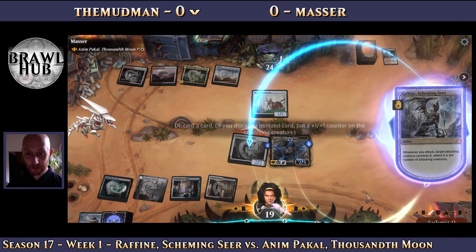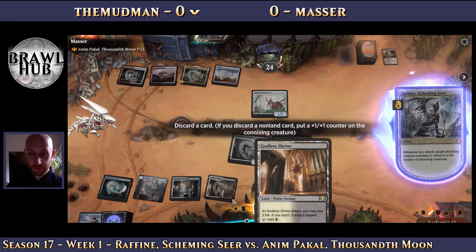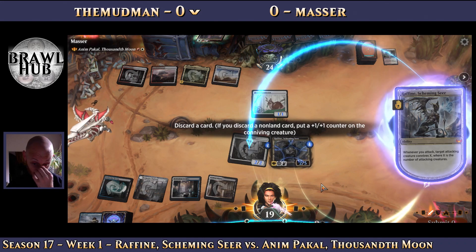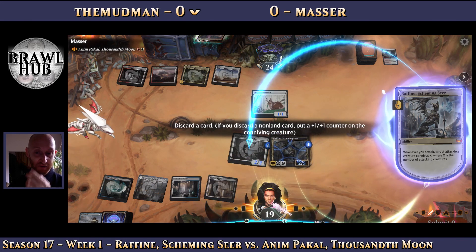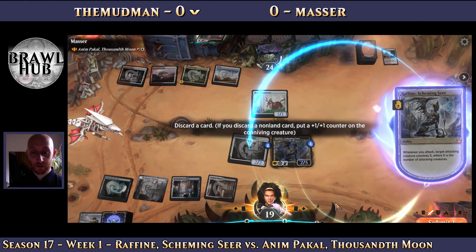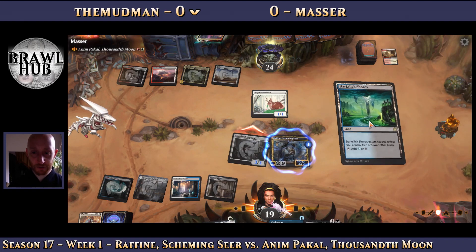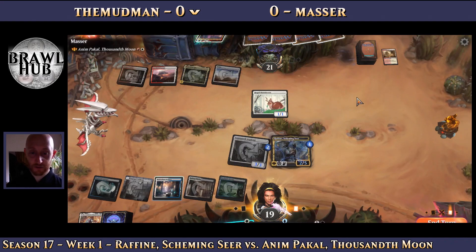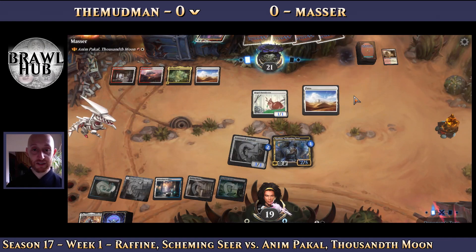Let's go ahead and play Rafine here. Let's put the counter on Rafine just in case they have something like Ghostfire Slice — probably don't. Fevia is nice but I really want to get another land and play Long Goodbye. Wash Away and Portable Hole are all going to be pretty important here. So get rid of Felia, get that counter on, and put down Dark Slick Shores. Now I've got five lands — I can play Rafine if I need to.